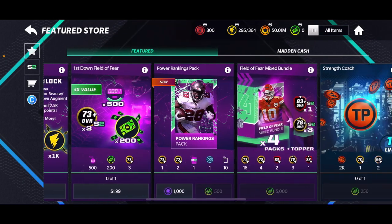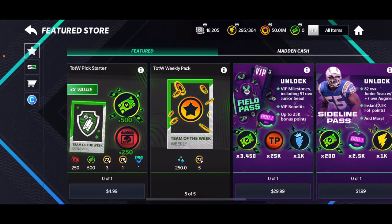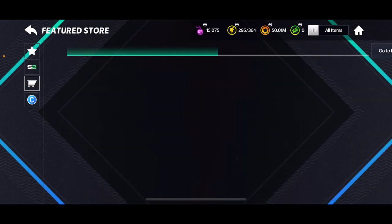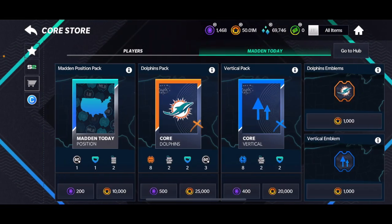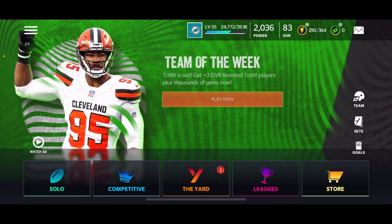The second way you can get these players — obviously you can buy them off the auction block, but I don't really think you'd want to because it's so easy to get these just out of packs yourself. You can open up these packs: 72-plus overall team of the week base players. You can also open up the Dynamite one — it's 2000 gems and it guarantees a 79-plus player, which is honestly not a bad deal.